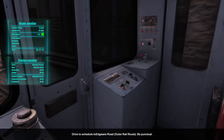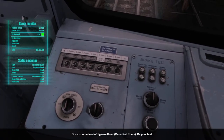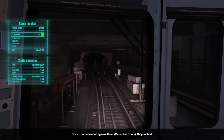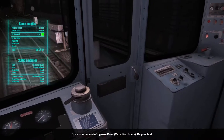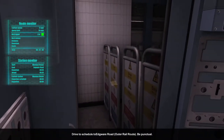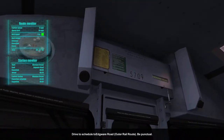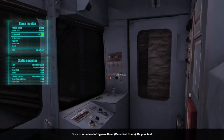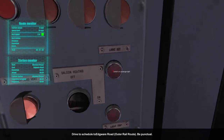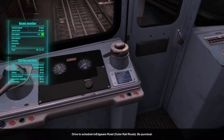There's nothing else to do now — change the destination board to Edgware Road and that's it. Make sure all the controls are turned on, which they are. We're basically good. Unfortunately we're stuck here for about six minutes, and after that it's a 31-minute journey to Edgware Road, so we need to stick to speed limits.